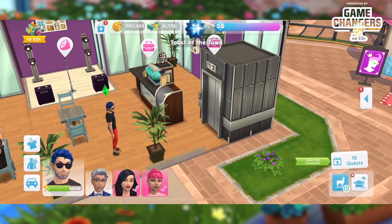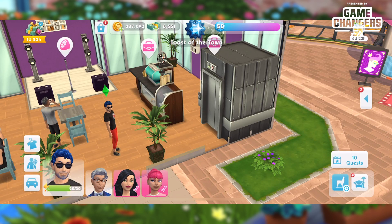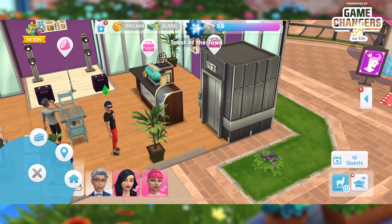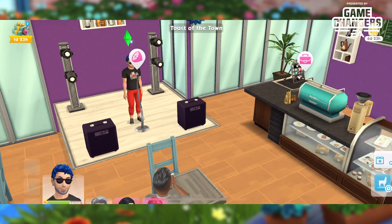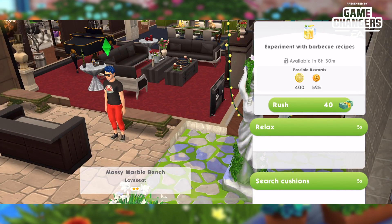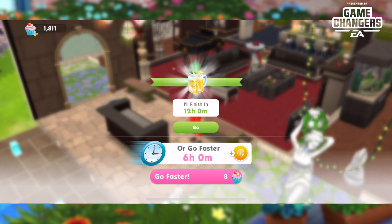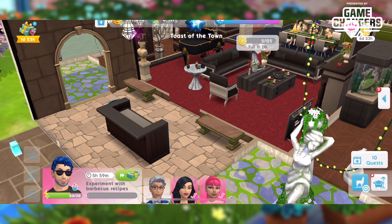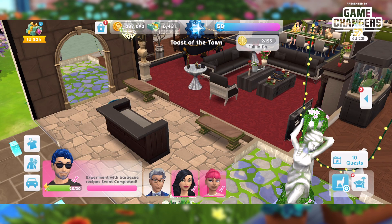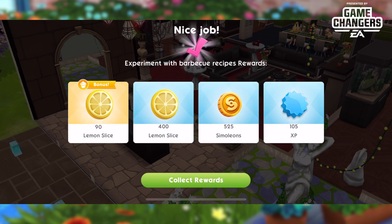Emily is very happy — we cash in and move on to part sixteen, 'Exploratory Pollination': complete the experiment with barbecue recipes event. This one is 12 hours, so if you have cupcakes, use them — I know they're hard to come by but they pay off in both time saved and extra lemon slices. Cutting it down to six hours kicks off your cooldown timer six hours faster.